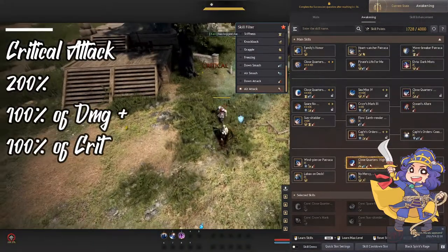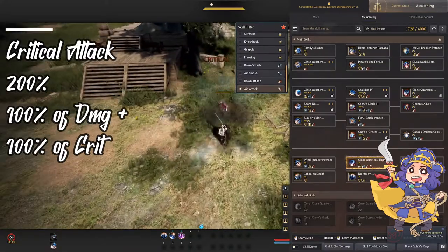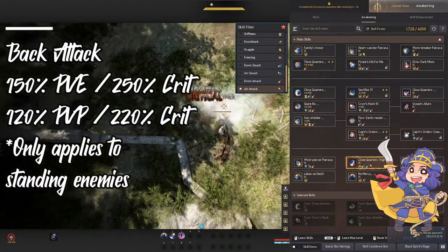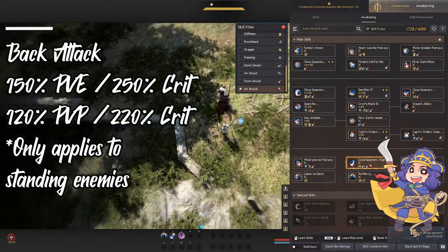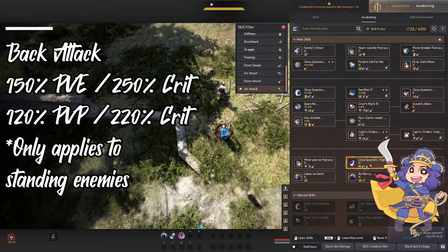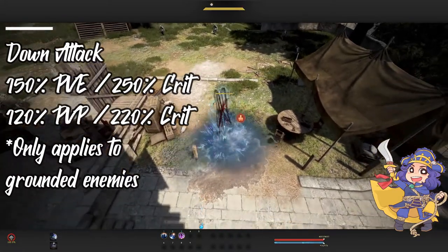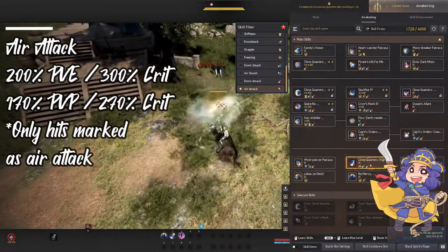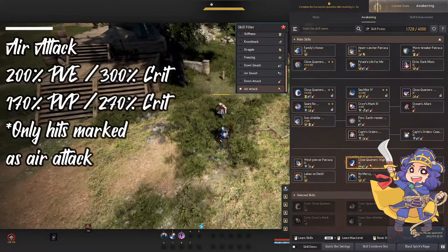Critical attacks add 100%, making it 200% in terms of damage, and this is calculated per hit. Back attack happens when you are at the cone behind your enemy and gives 150% damage in PvE and 120% in PvP. The critical also applies to this, so it's going to be 250% or 220%. Since back attack cannot be applied to people that are grounded, the one that replaces it is the down attack modifier. The air attack adds another 100% in PvE and another 70% in PvP.